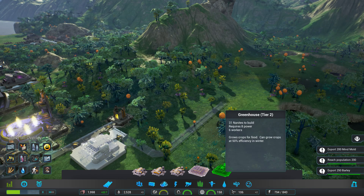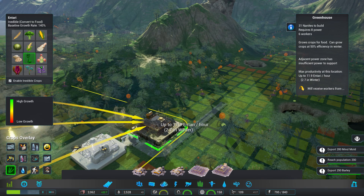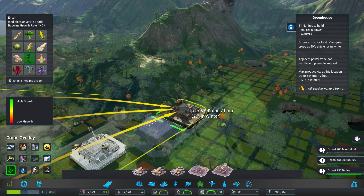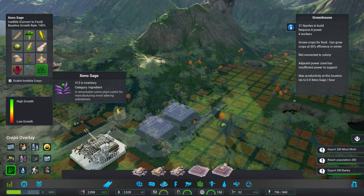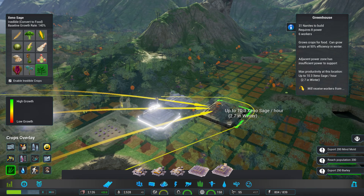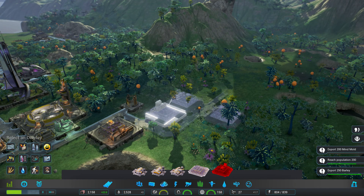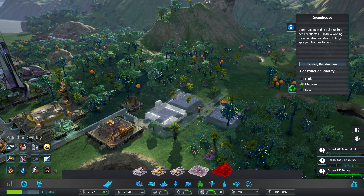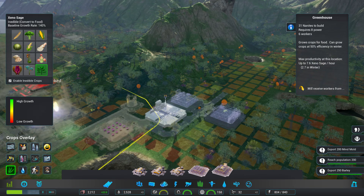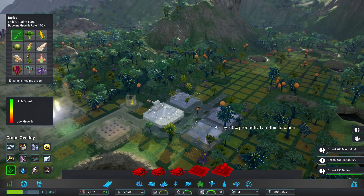Let's do another one — we need intari at 11.9 per hour, so it likes being over here. We'll do another one for intari, and another one for xenosage right here — wow, that's 10.3! Nice. Oh my god, that's going to be amazing. Now we're not going to be able to eat those but they'll be able to make the stuff we need. What about barley here? 10.3 as well — this is a really nice area. We're going to need some more electricity though.